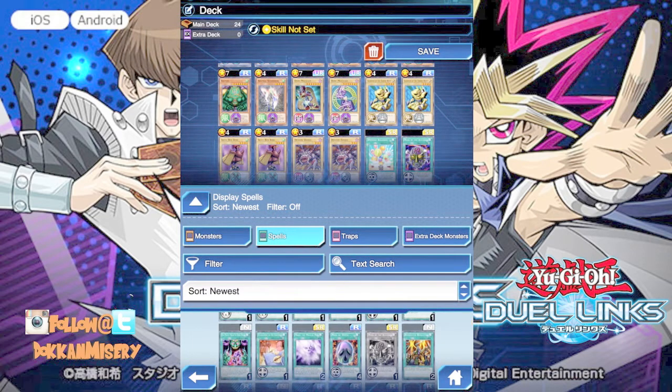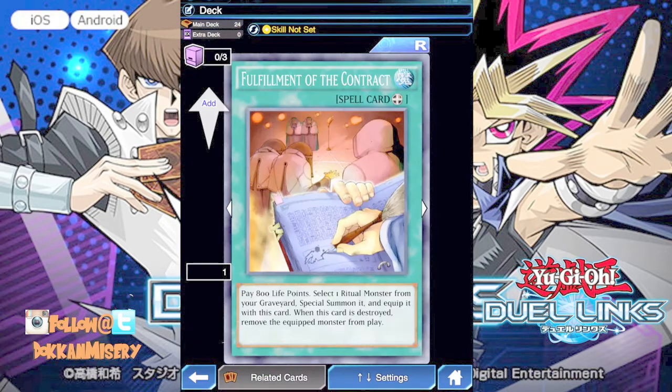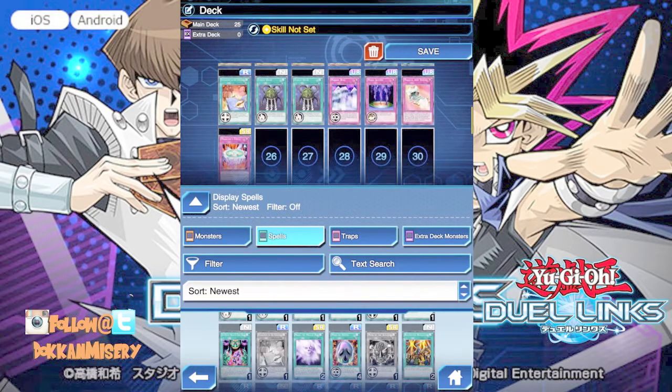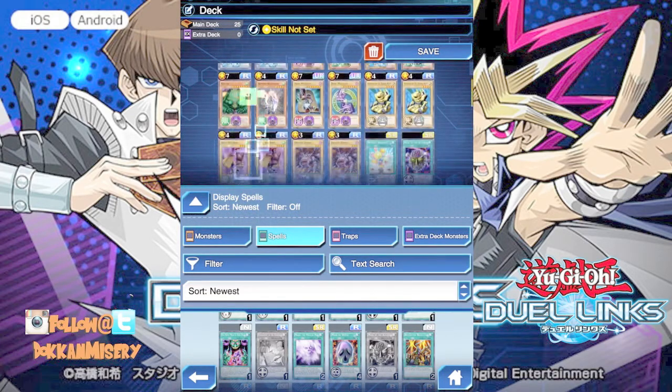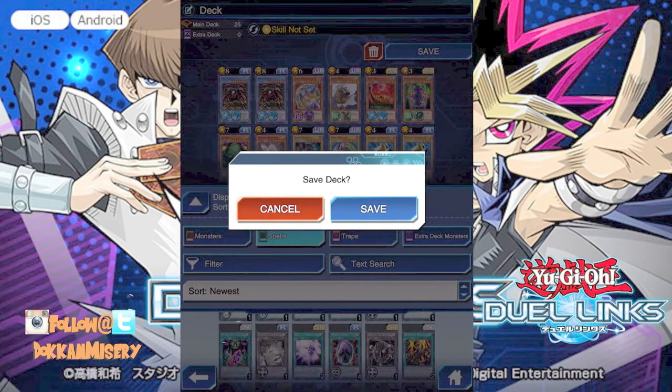Mask of Dispel — this is for fiends. Let's do that ritual monster, because I'm still running the discard engine, right? So I can discard my ritual monsters and then use that to get them back — pretty sure you can, we'll see. Let's save this deck.